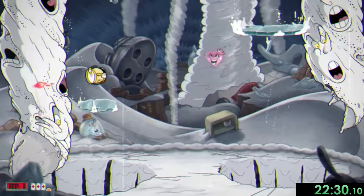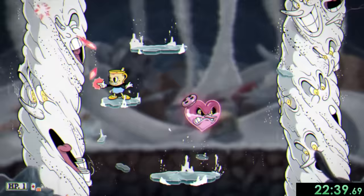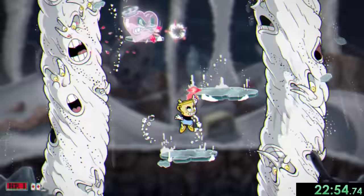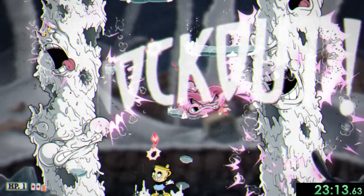Yeah this is terrifying, especially since this last phase might be the hardest. Here we need to attack Saltbaker's heart that flies around the room while jumping from platform to platform. The annoying thing is Miss Chalice's jumps are kinda short since she has the double jump, which means often a single jump won't get us to the next platform. I have lost way too many runs to this single phase, but I played absolutely out of my mind and finally was able to beat this boss and the DLC, so onto the main game.